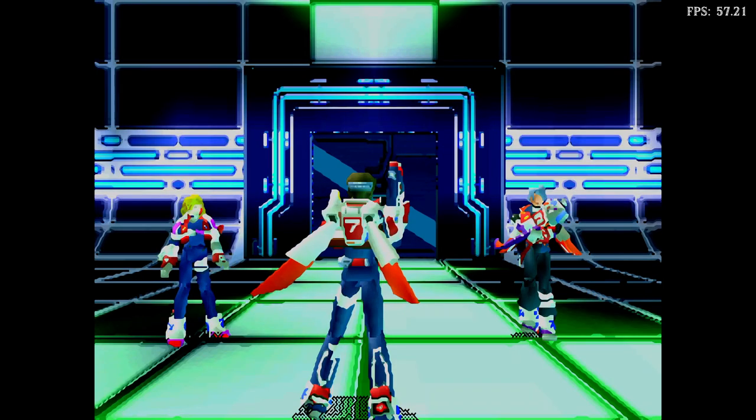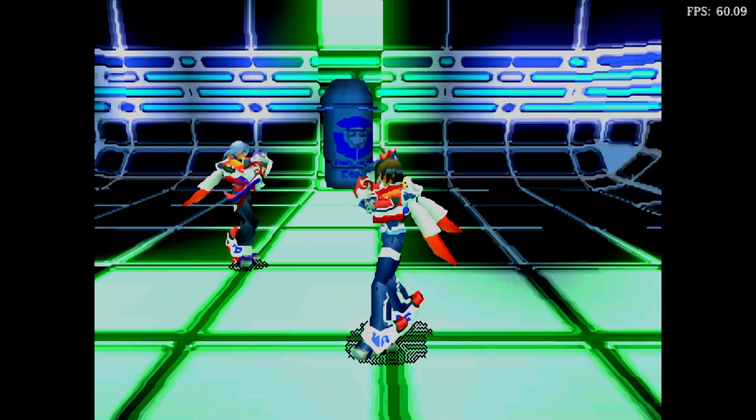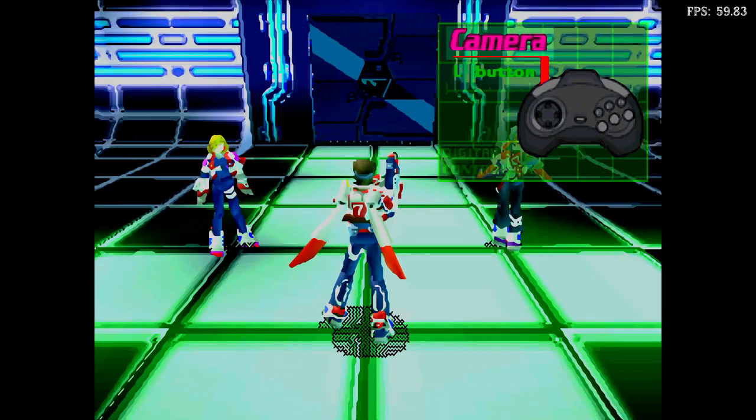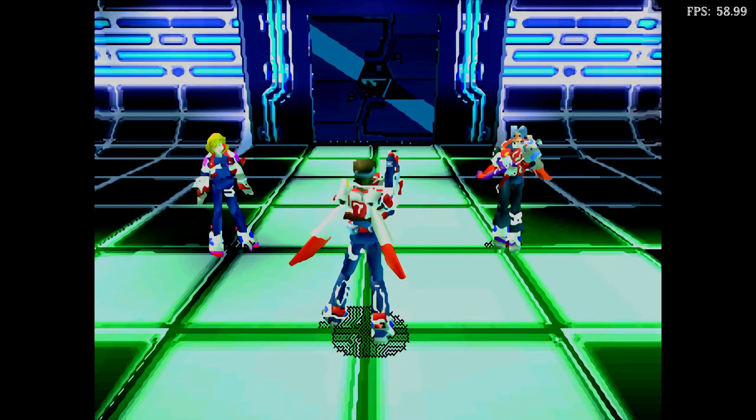Are you ready? Okay. Press the R button to look to your right. Do you see that fuel tank? Now look to your left by pressing the L button. Now you should see a door. Use the L and the R buttons to rotate the camera. Now let's begin.